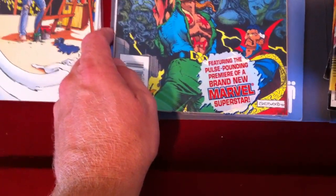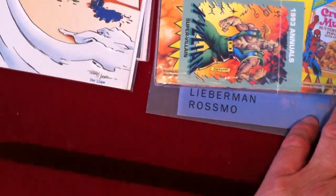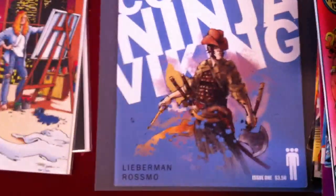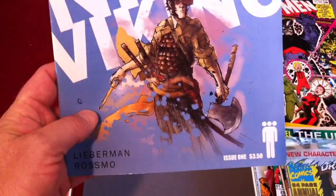Killian the super-villain is in the back on a card. And Cowboy Ninja Viking from Image, came out a while back — kind of the bigger format. Might be worth checking out.